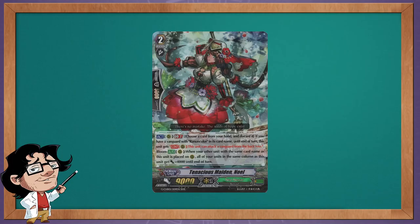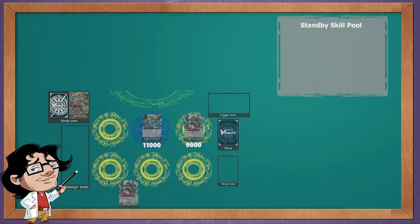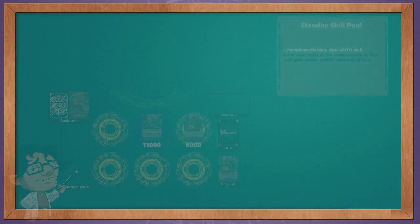Horsa isn't the only one with this interaction. Neonector has a unit with the same skill called Tenacious Maiden Noelle. She gives 4k power to all units in the same column where she is located. But if you call Noelle on top of her, her skill will go on standby. But the moment you want to resolve her skill to give the power, she will already be in the drop zone, and because of that, no units in the field get a power increase.